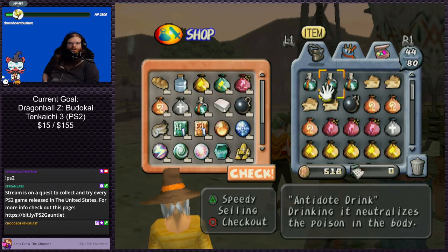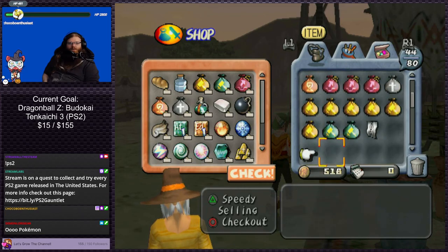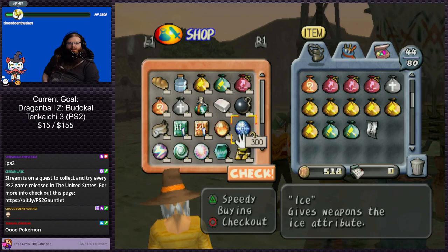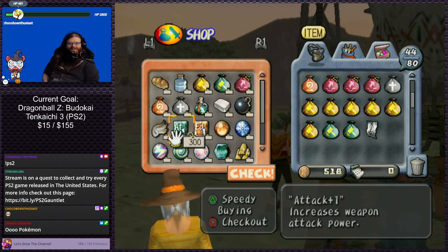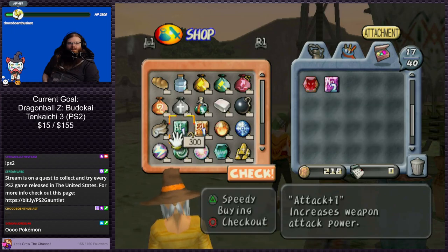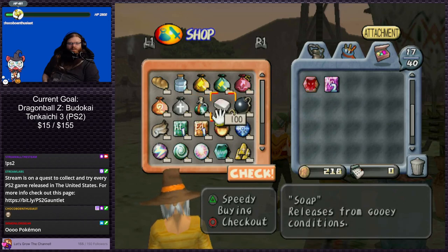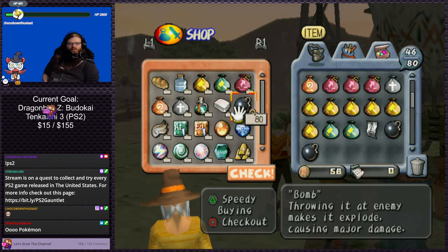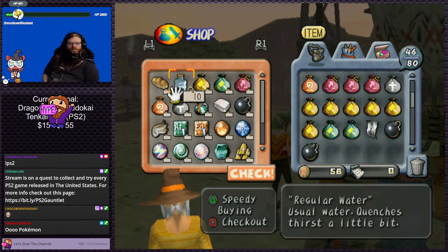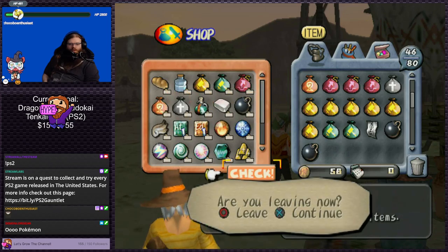Is there anything that we actually need? Pokemon! How'd you know? I was trying to keep it a secret. What's up demon lord? You know what, let's buy an attack gem and then bombs are handy. That's only 50 gold left, so we'll call that good.